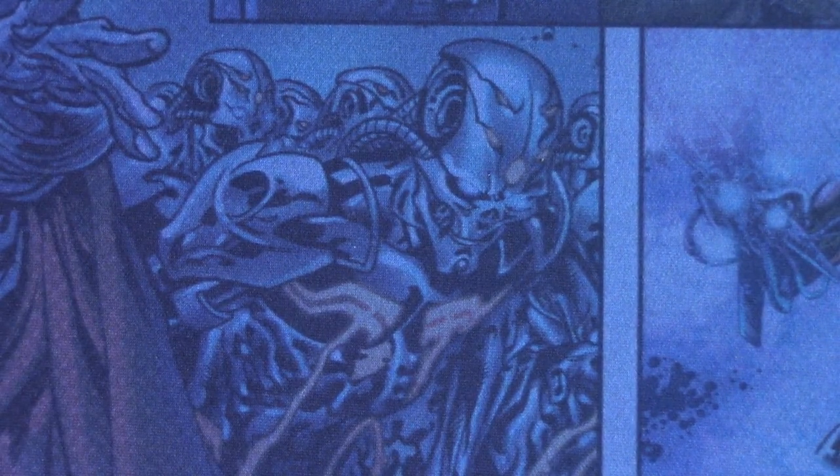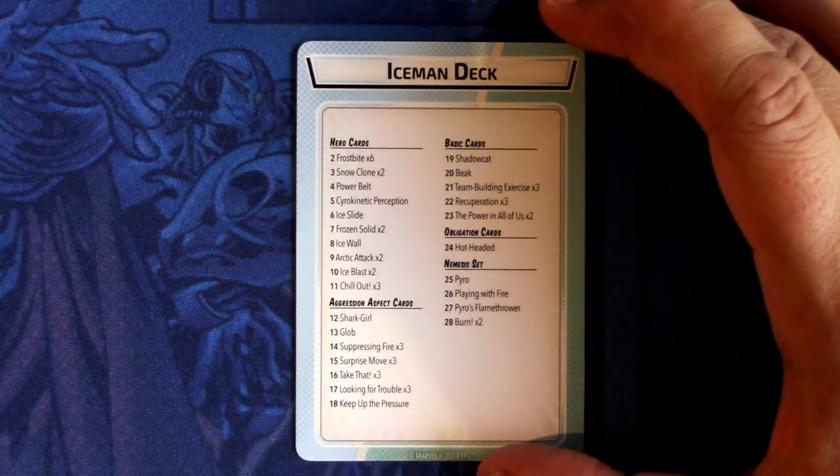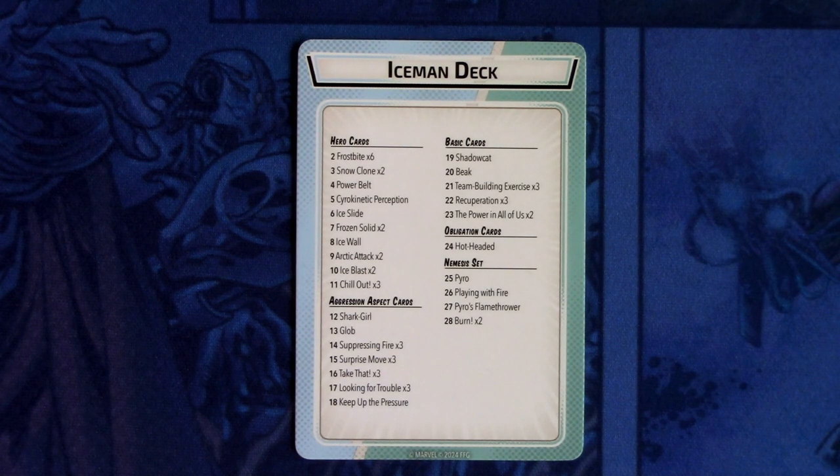And that is everything that comes in Iceman's hero pack. I'm looking forward to sleeving Iceman up and trying it out against some scenario in the Age of Apocalypse. I'm actually thinking of trying Iceman out with the Sauron encounter set in the Four Horsemen scenario, because I really like that scenario — there are a multitude of enemies right away since there are four villains in play. Hope you guys found this hero pack focus interesting, thanks for watching, and until next time.